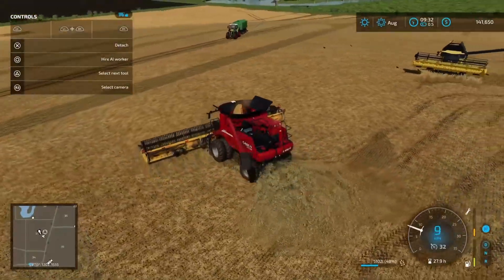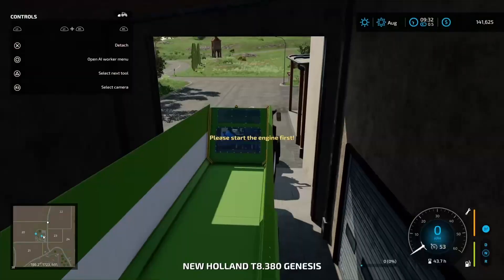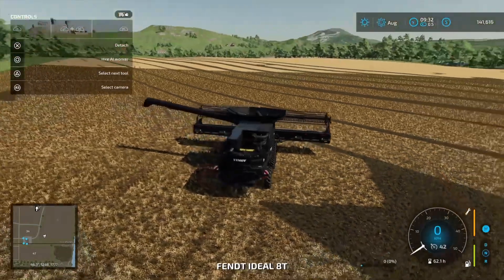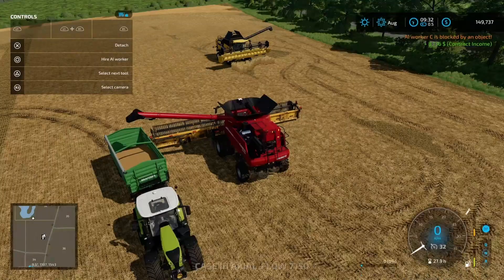I don't think we'll go down the cow route because we've got limited funds. Let's grab our trailer and get these guys unloaded. This guy's done, which should mean our canola harvest should be ready to collect. Field 36 — let's collect that. Eight grand. Nice work.